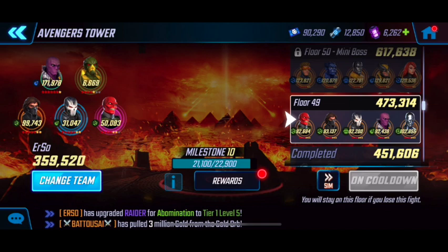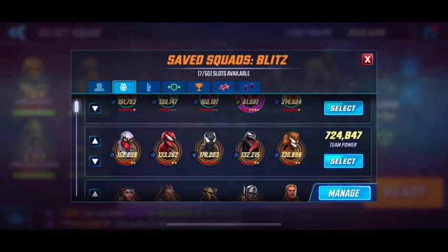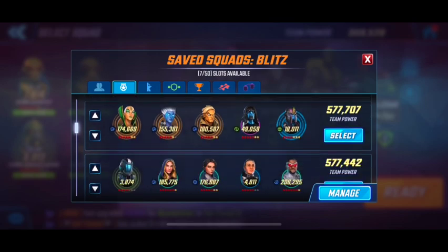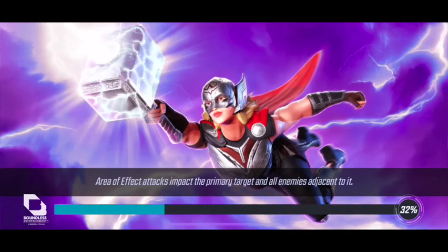All we care about for Mission 49 is a team that can survive the opening barrage from Zemo and Surfer, ideally with as few ability blocks as possible. So that just brings us to the Secret Avenger trio. If they're about 500k or higher is what I've seen them work with — the 500k is from my own video six months ago — but here I just use my Secret Avengers plus two garbage characters and they just destroy this.